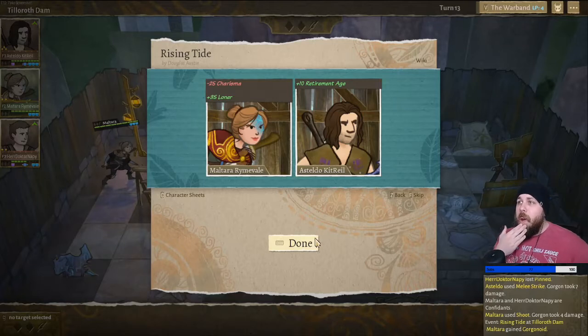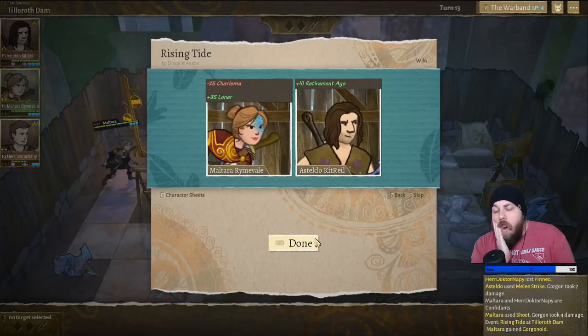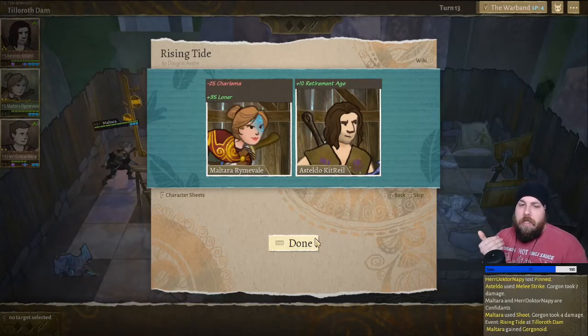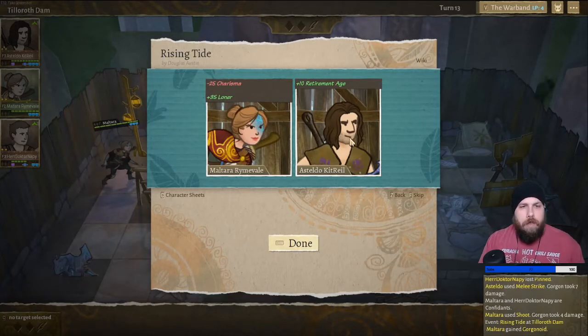Oh, because she's been slightly taken over, her charisma has dropped. And she gained plus 35 to loner. Man, I'm really enjoying this game. But Estello is going to last forever — he's got a plus 10 to retirement age.